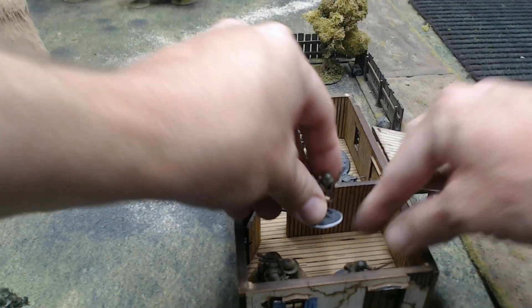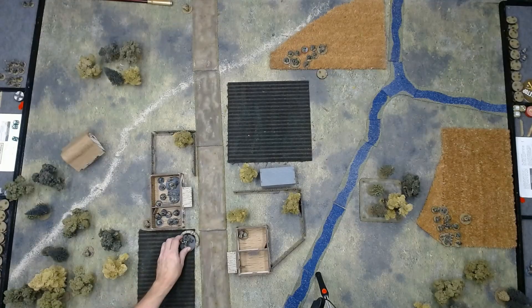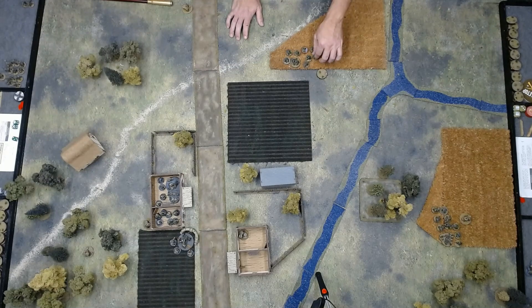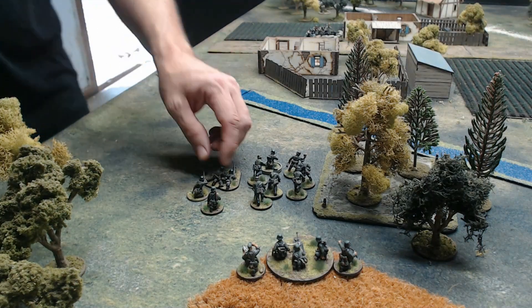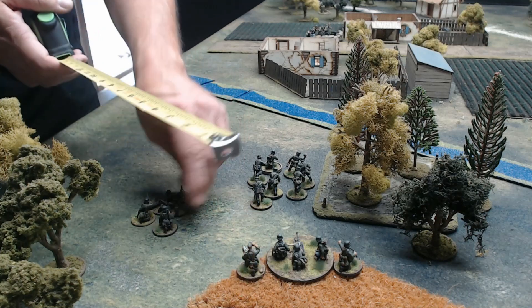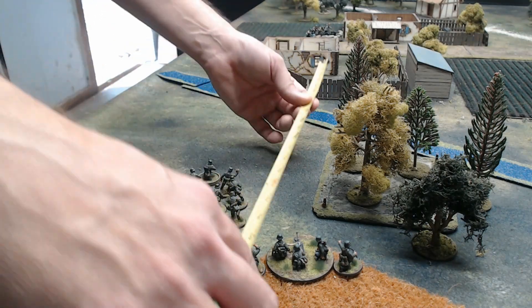In their second phase, the Soviets bring a squad in to support the Maxim in the building, and also bring in their 76mm regimental gun trained on first squad in the wheat field to the south. The gun fires a shell, killing one man from the German machine gun team. The Germans roll three fives, a one, and a three. With the one, they bring in the MG 34 medium machine gun with second squad into the western wheat field, and with the three, they move second squad out of the wheat field and towards the village.